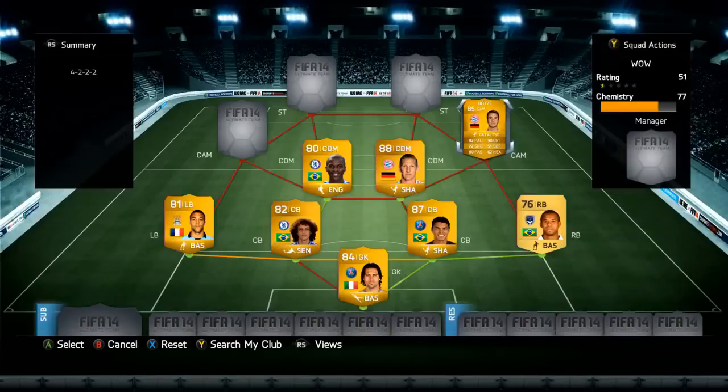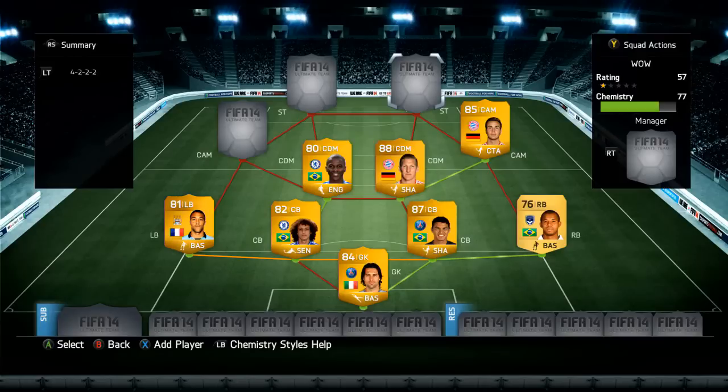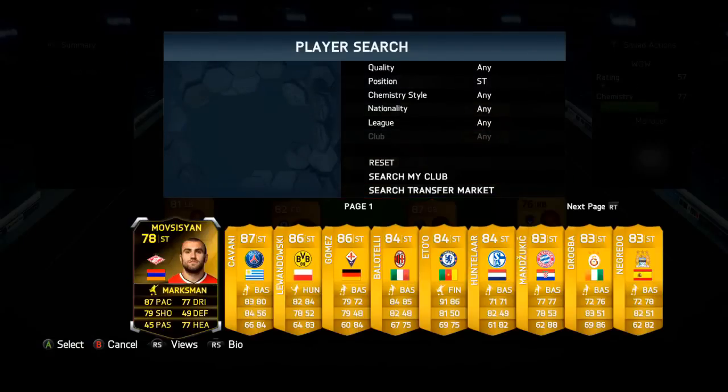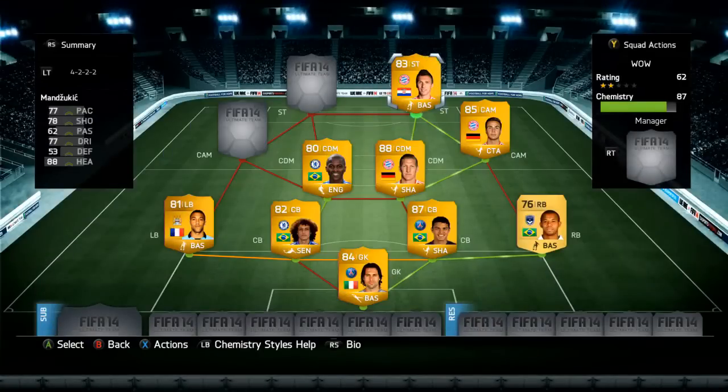Onto the first CAM, we've got Götze. I haven't used him that much as I thought he was a bit too expensive at 30,000 coins for a CAM, but he's actually really good with 90 dribbling, 82 pace, and 72 shooting. He's really good at long shots and on the ball doing some nice dribbling — reminds me a bit of Suarez.